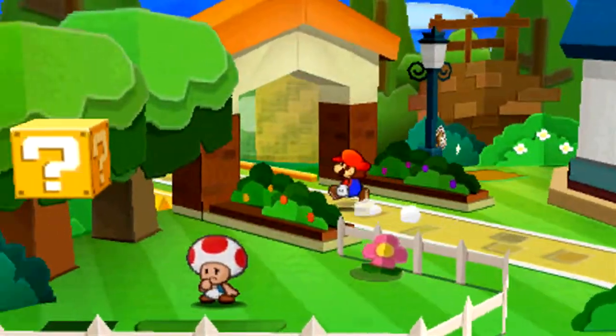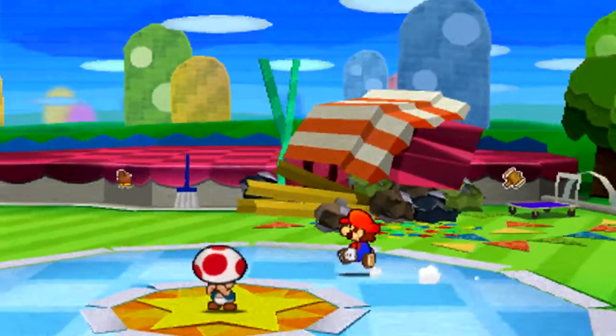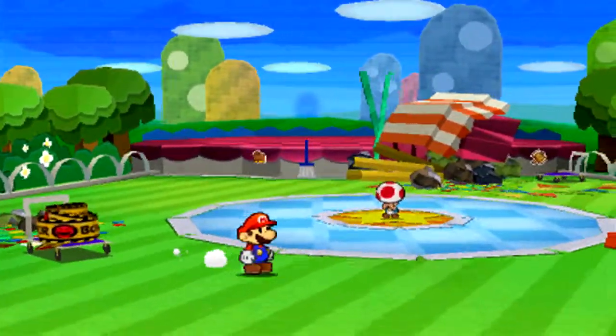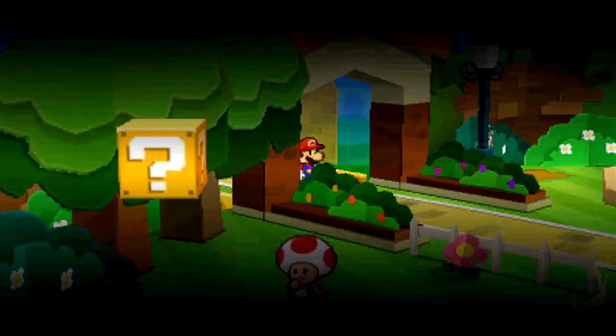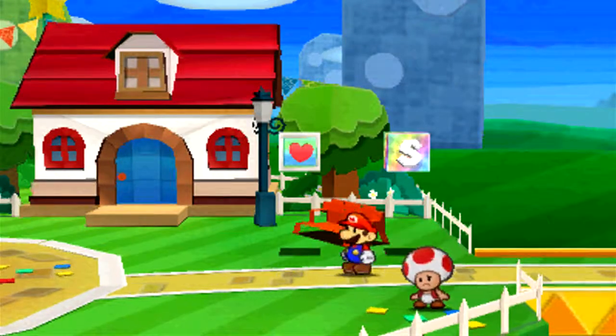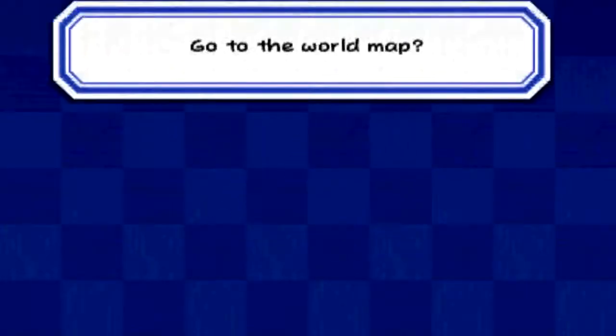Before heading back to Stage 4, I want to check here quickly — is there another leaf sticker? No? Man, I guess that leaf sticker was a one-time thing. Oh well. Let's head back to Stage 4 and get these things over with. Alright, here we go — Hither Thither Hill, we are back.